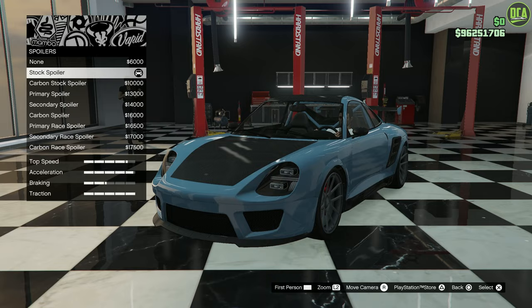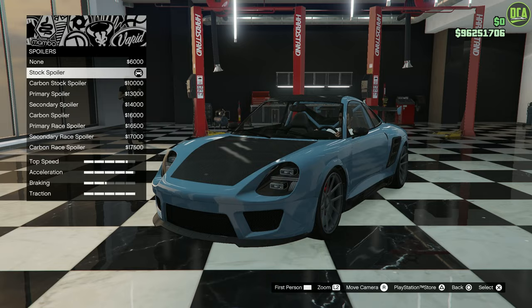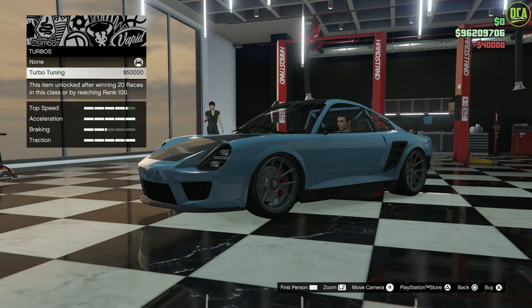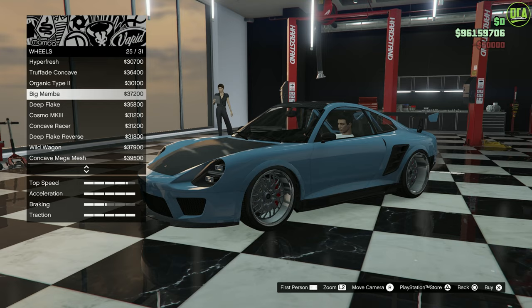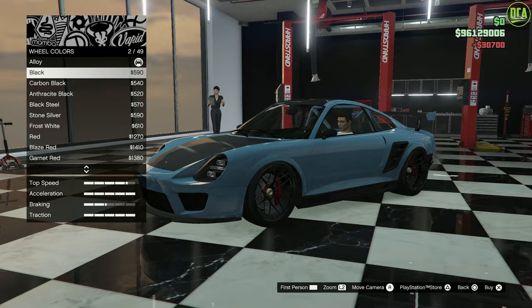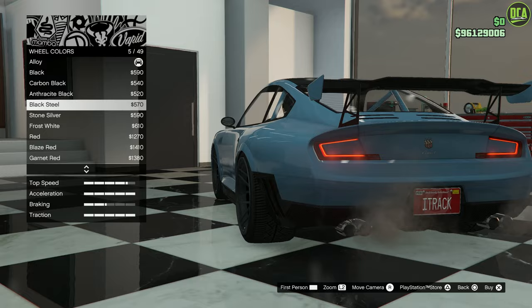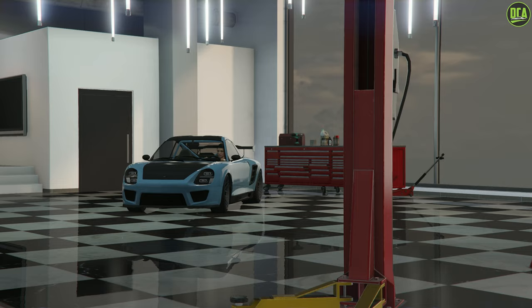I feel like the stock spoiler is the best looking one. The only decision is whether to do the end plates in secondary or carbon — the secondary makes a nice touch, so we'll keep that. For suspension, you can make it very low; I'll go with extreme. Transmission, turbo, and then for wheels I'm going to go to Street and throw on the Hyper Fresh with the center lock — love that. For wheel color, rather than full black I'll go with a dark steel gray, which looks really good.